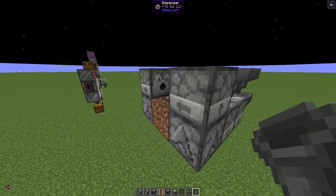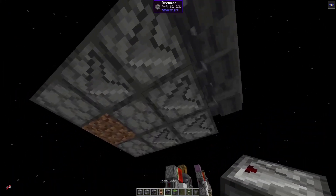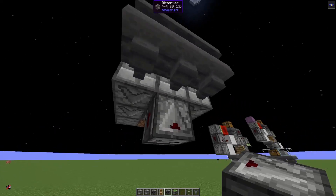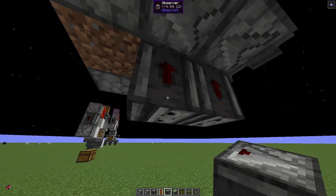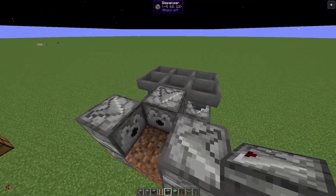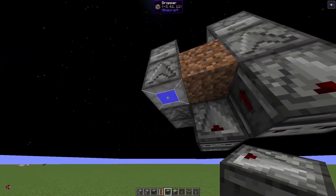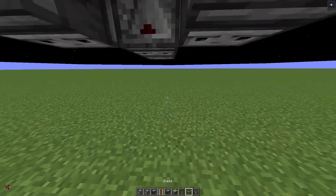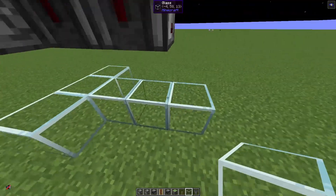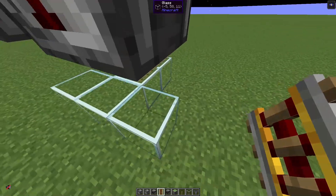We need an idea of how to power those, and what we can use is observers. Here in the middle we use one observer — this will strongly power the dropper in the middle and also these two. We'll have another observer, and this observer will again power the dropper below here and also this dispenser and both droppers here on the side. So all we need is more observers like so. We want to avoid redstone if possible, and I will use glass so it's easier to see. Also, redstone on glass creates less lag than just redstone.